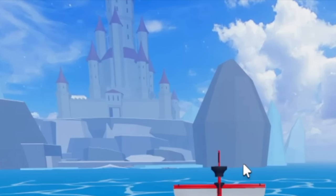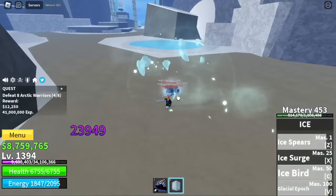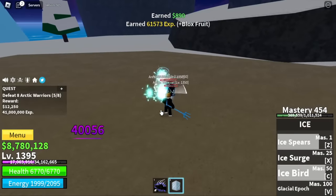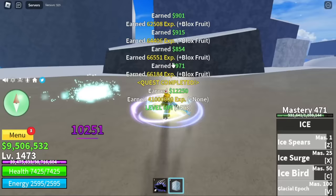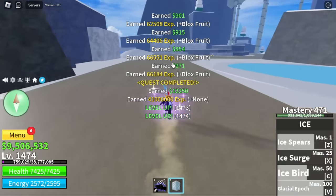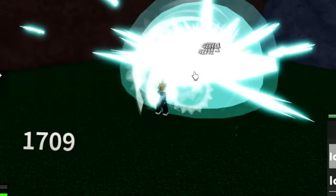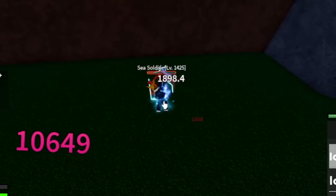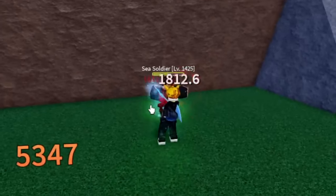Next up, Ice Castle — target: Arctic Warriors. Same as the other mobs, just use your M1 or your fruit skills. We are too strong for these mobs. At level 1,474, move on to Forgotten Island, where we will reach level 1,500 with the Sea Soldiers, since they're the only mobs here without Haki.